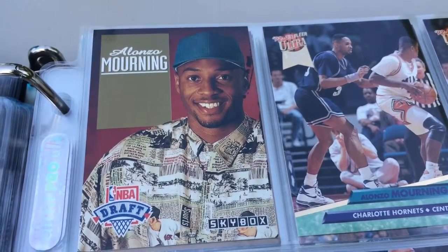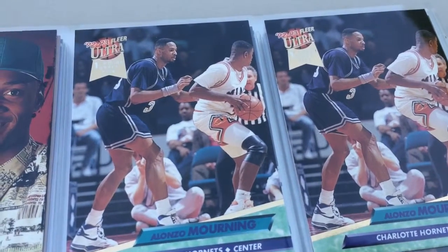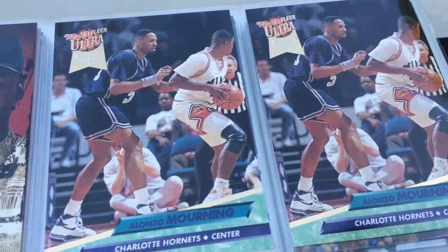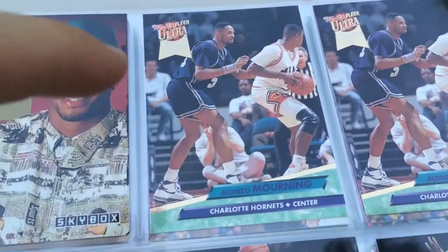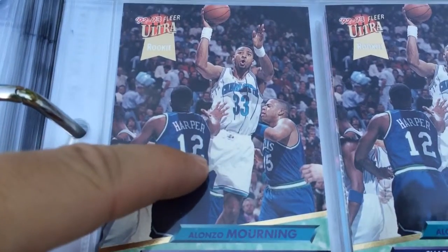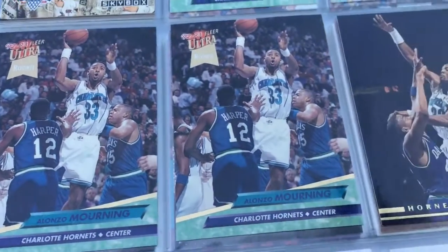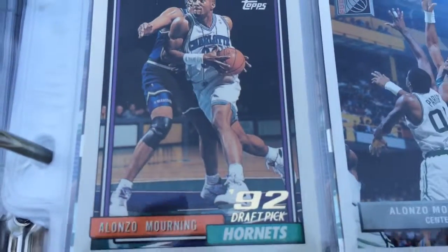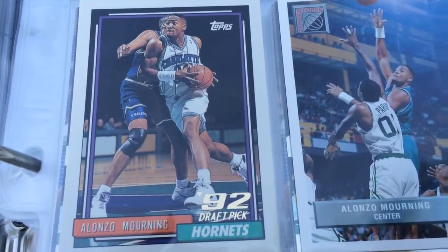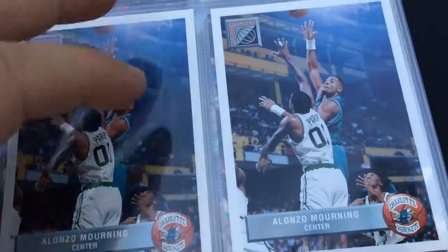Here's his Skybox rookie with a sweet shirt and hat. They're ultra rookies — Series 1, Series 2, I think. That's how that goes. Stadium Club rookie. Topps rookie, which is one of my favorites — I just love that card. And McDonald's Future Force.